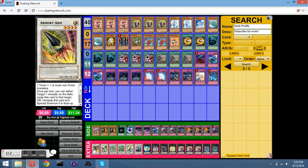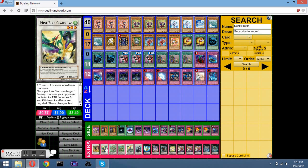Extra deck: I play one Armory Arm for attack boosts. Mist Bird, level three. One Arm — I use it with my tokens, it's in there but I rarely see it.